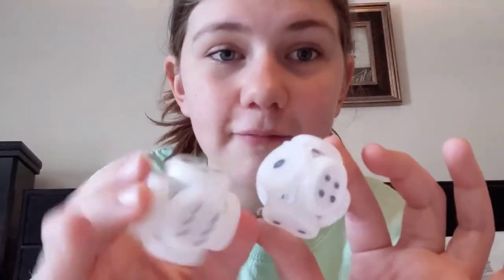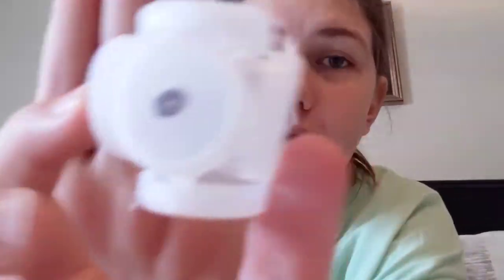Now, I made some dice out of bottle caps. I used hot glue — make sure if you use hot glue, have a parent help you, because you could get burned really bad. I had my mom with me just to make sure I wouldn't hurt myself. I just took the bottle caps and did the dots like normal dice do — one, two, three, five — and I made two of them.